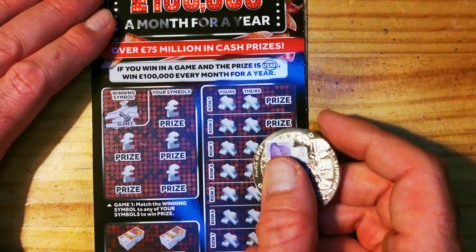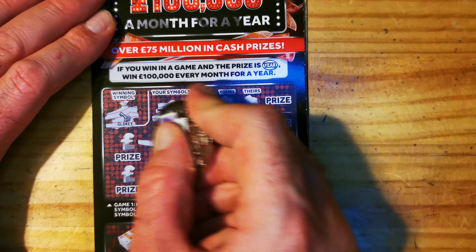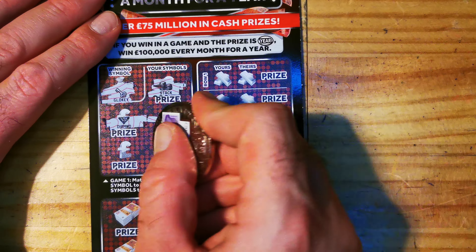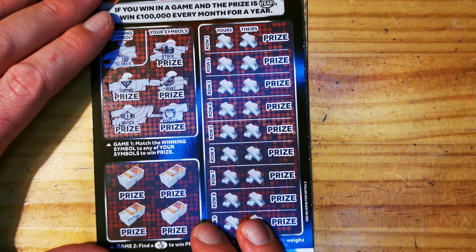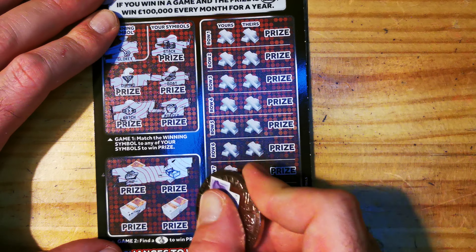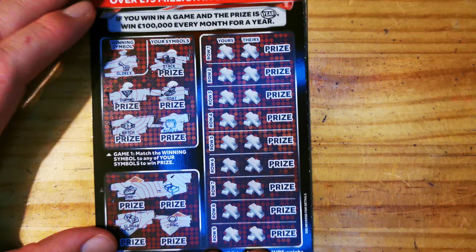On this card we have a golden key, a stack boat diamond, a pot of gold, and a watch. We also have a wad boat, so it's a ship and a gold bar. So nowhere now.